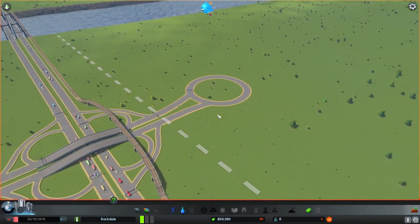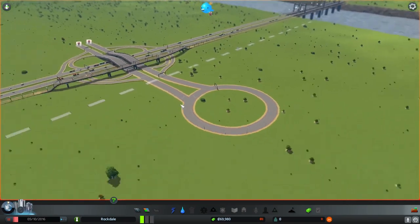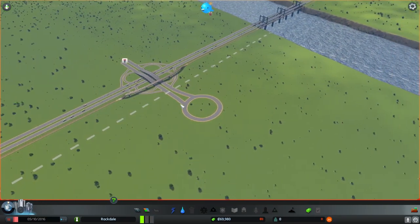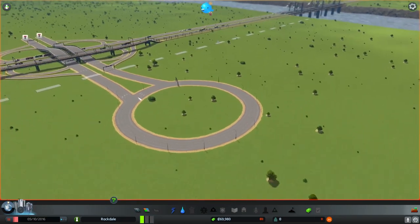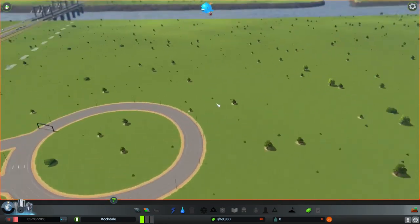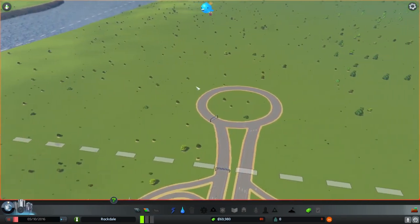Let's go ahead and jump right in. We've got a nice, almost like a roundabout here. By the way, this is a downloaded map — I'll put it in the description, I'm not really sure what it's called. But yeah, it starts off here with a roundabout. So what I'm going to do, we're going to segment everything. We're going to keep everything fairly far apart because you don't want to mix your industrial, commercial, and residential, obviously.